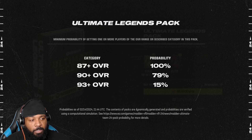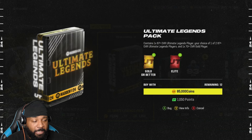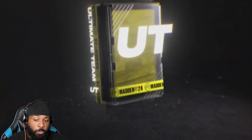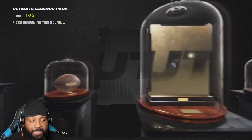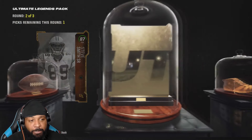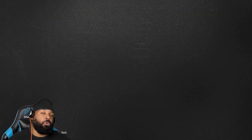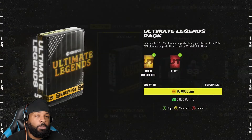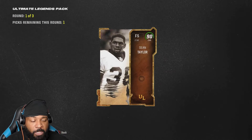Ultimate Legend packs — 87 plus is 100%, 90 plus is 79%, and 93 is 15%. I saw earlier that Luke Keekly has the small animation. So we've got to watch every animation — he has that animation, it's not the LTD animation, it's not the big animation for a full legend. We have a prediction out of our legend packs: will we pull one and a half 93 pluses? We did these last week and we pulled one 93 plus in 12 packs.